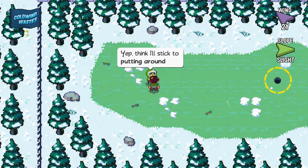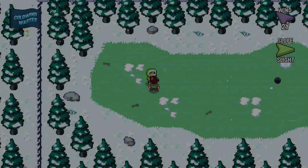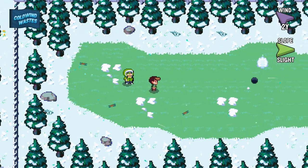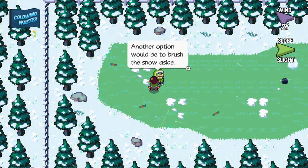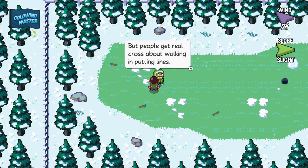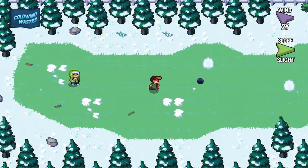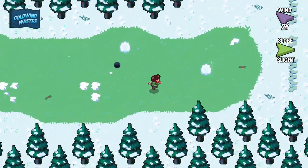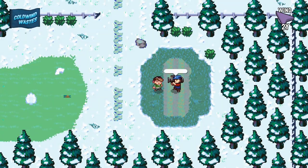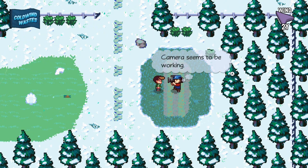Look at those divots I made on the green. I think I'll stick to putting around it. If you've got a good lie you could probably manage; another option would be to brush the snow aside. Yes, but you get real cross for walking on putting lines — I've even been told off for walking in my own. I don't know how that could happen but I guess they're just that angry and belligerent about walking in lines.